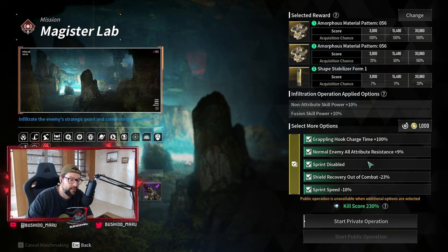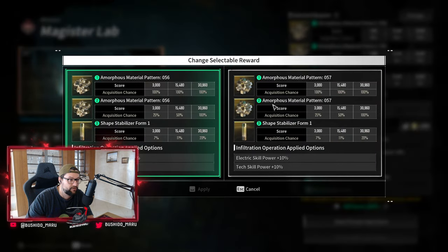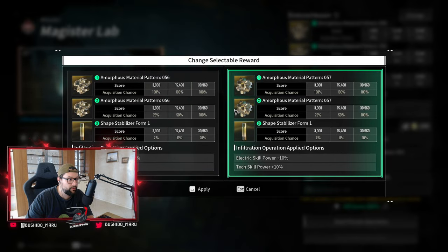They also made this a little bit more convenient, and they added the ability to check tooltips when we're selecting the rewards, which is pretty neat and convenient.